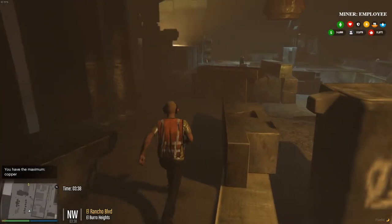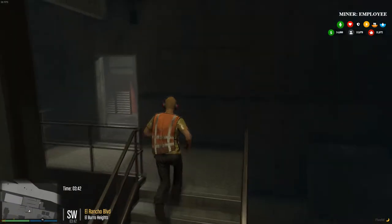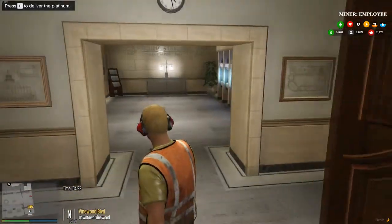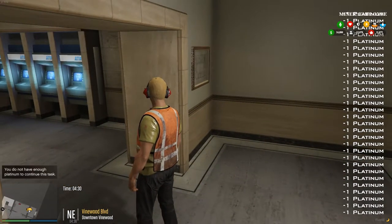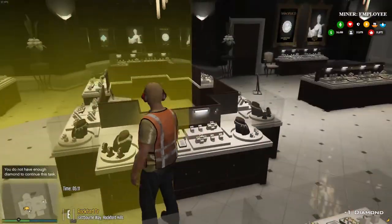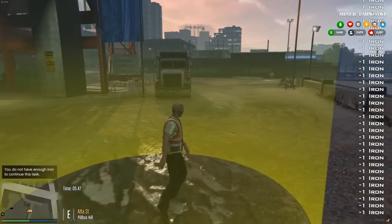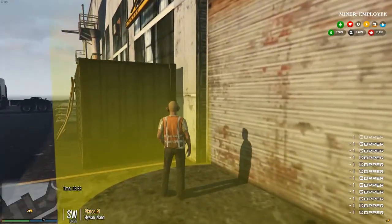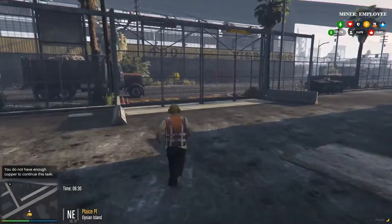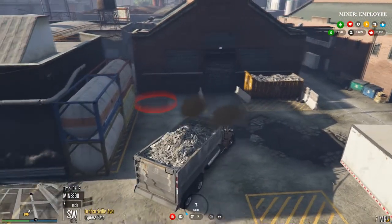We'll get to this black money later in another video. Let's go to our sell points and sell everything. Go to our truck, head to the location, go in here and sell our platinum — platinum sold. Now sell our iron. Copper sold. It looks like right about maybe twenty-five hundred to three thousand dollars something like that.